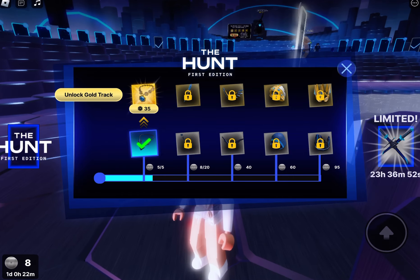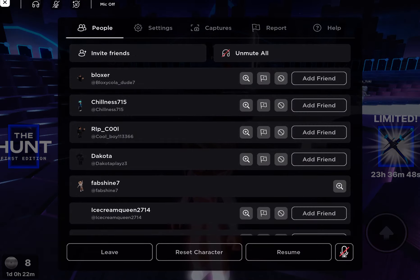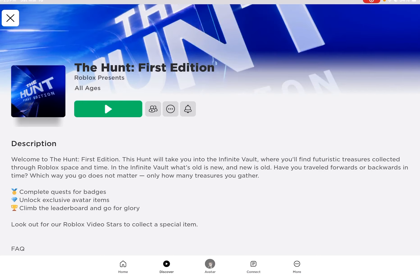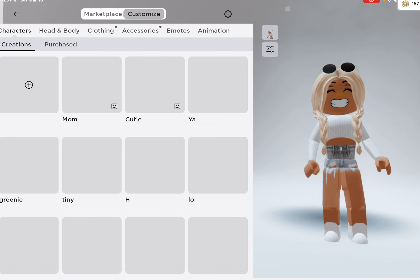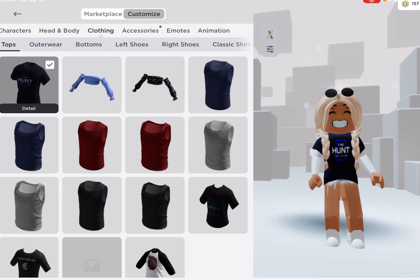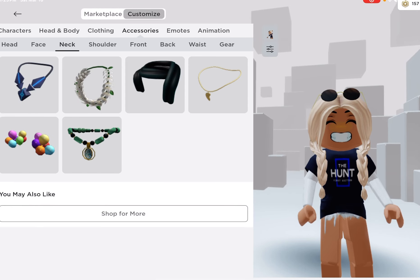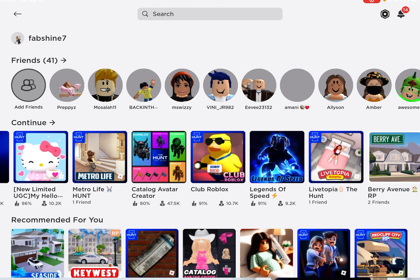I'm gonna go check it out. I thought I was supposed to get a t-shirt but I guess not — let's check my avatar and see what I got. Okay, I did get a t-shirt for just joining the game. Here's the t-shirt, I'm gonna wear it. And then the accessory is this cool little neck thing — I had five badges for it.